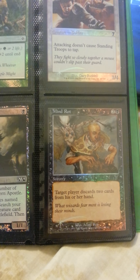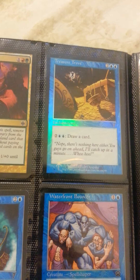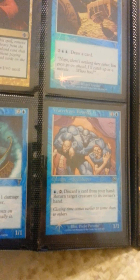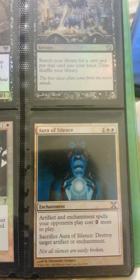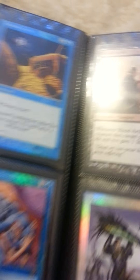Foil Mine Rot. Foil Treasure Cruise. Some 7th edition Prodigal Sorcerer — 7th foil. Foil Blood Artist. Foil Diabolic Tutor. Foil Reprisal — that's from 7th. Foil Alara of Silence from 10th edition.